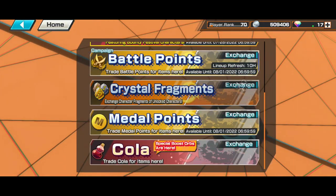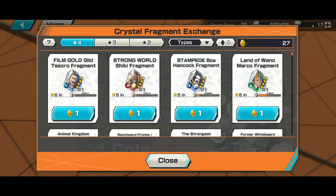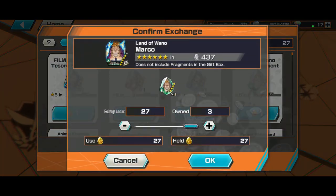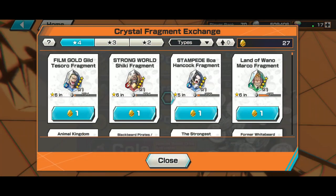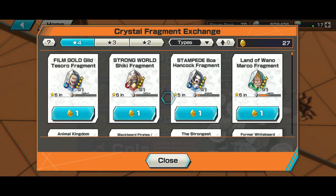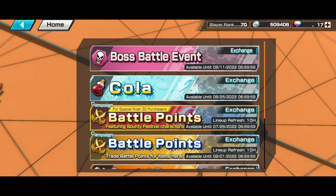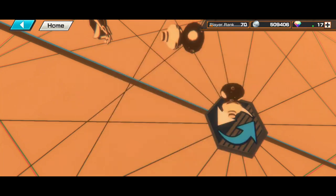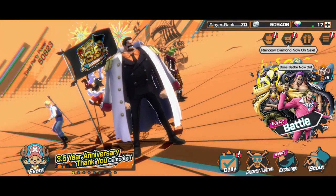You can also get Exchange Fragments and apply them directly to a unit from the exchange menu. I'm putting some on Marco right now — he's now 27 fragments closer to being maxed.